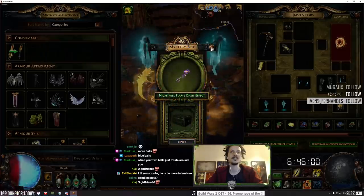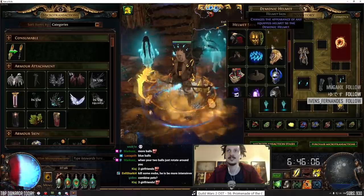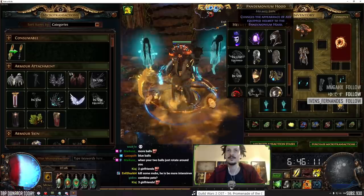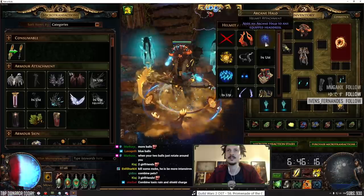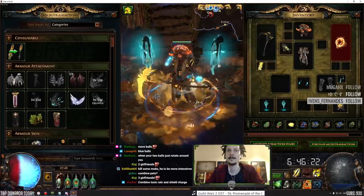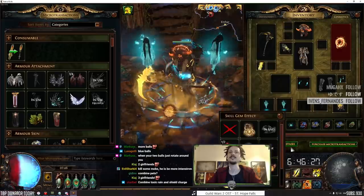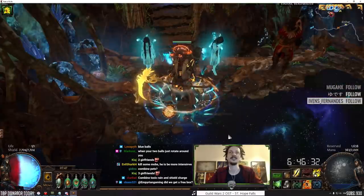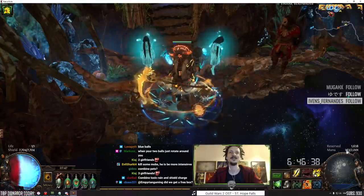What armor do we put on? We put on the scientist gear, put on this helm, and then some yellow suffering stuff maybe. We don't need anything else here. Let's put on the swords instead. Yeah - that's good. I think that's our best setup, something like that. Oh my god, they're spurging out!